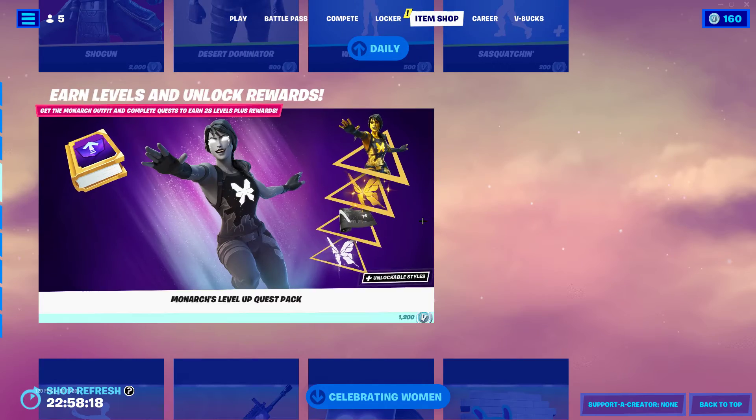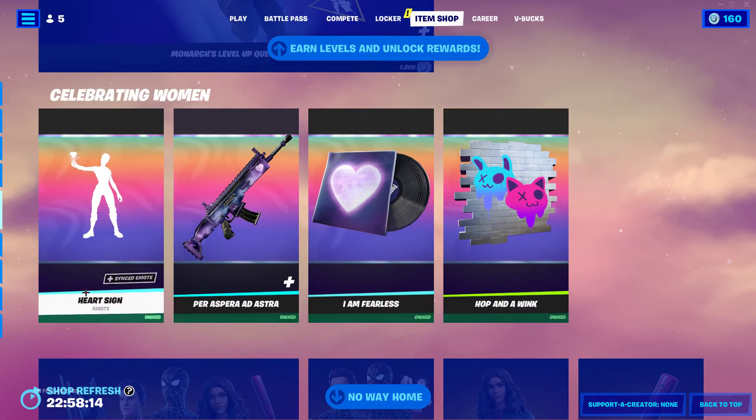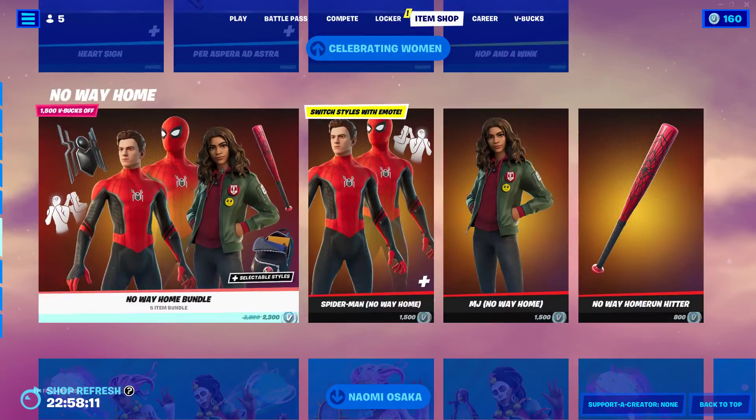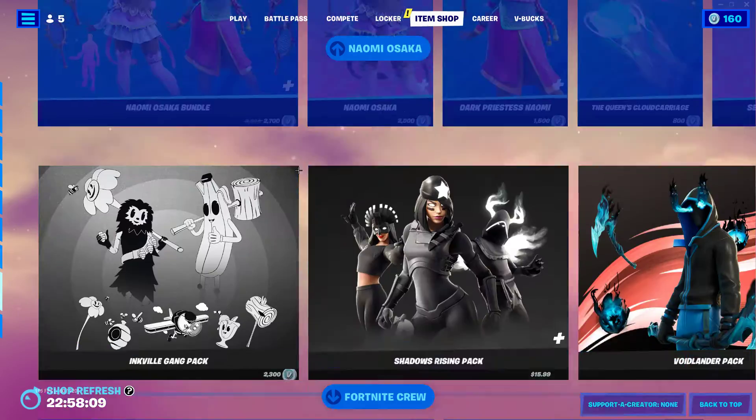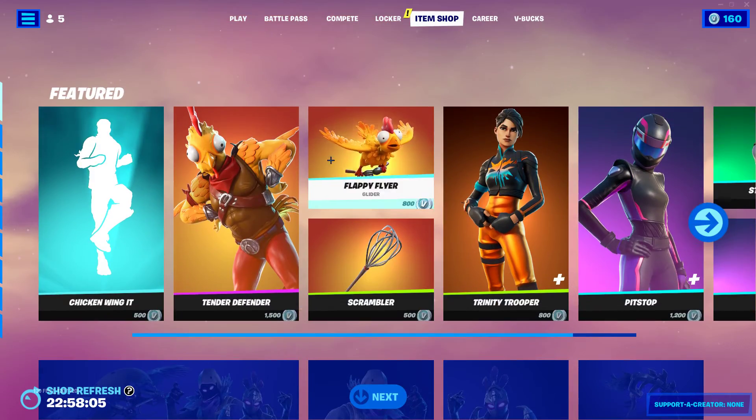The Monarch Level quest pack is still here. So it's the international Wednesday stuff, and we have the Home bundle, Naomi Osaka, the rest of the special offers and bundles, and the Foundry Crew Pack.